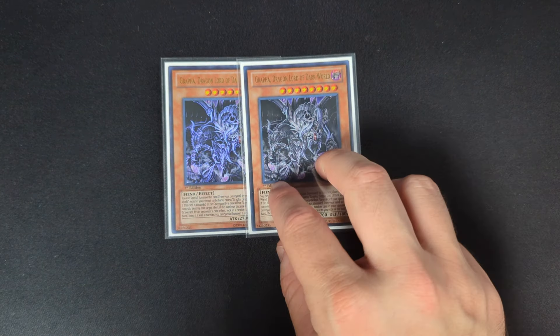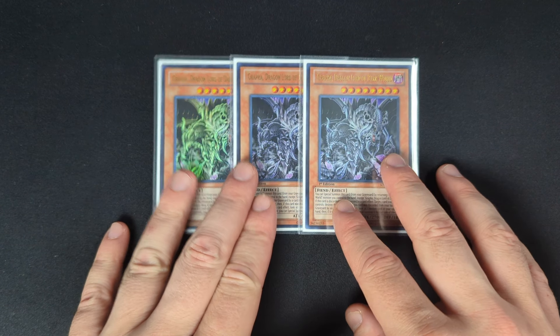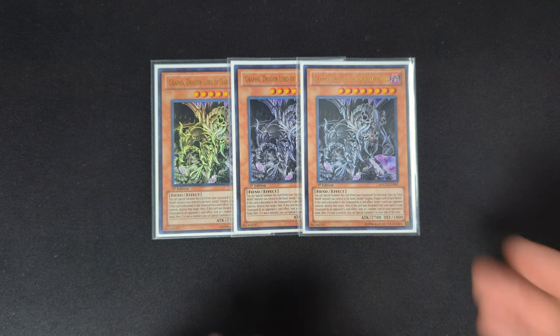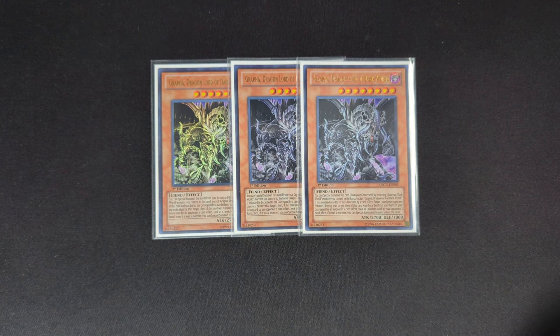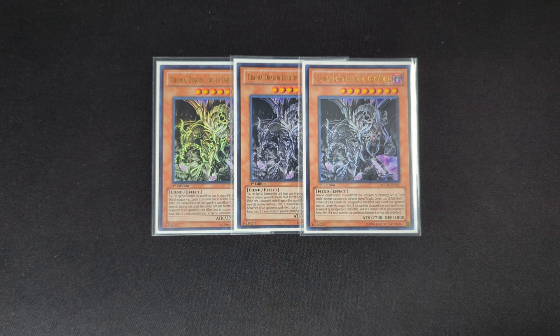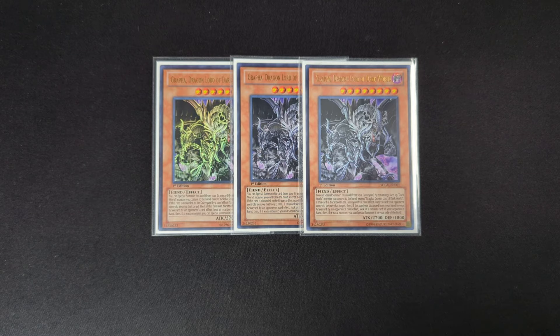Let's get into this deck profile. Starting off, we play three copies of Graffa. This is your boss monster of the deck — it's a Level 8, 2700 attack. Its effect is when it's discarded from your own cards, you can pop a card your opponent controls. It also has an inherent summoning condition where you can return a Dark World monster on your field to the hand and Special Summon it from the Graveyard. That does not activate, which is extremely important, and that part of the card is not once per turn.